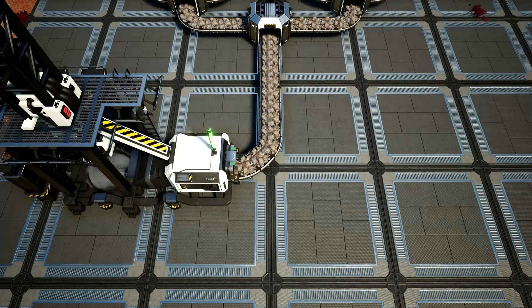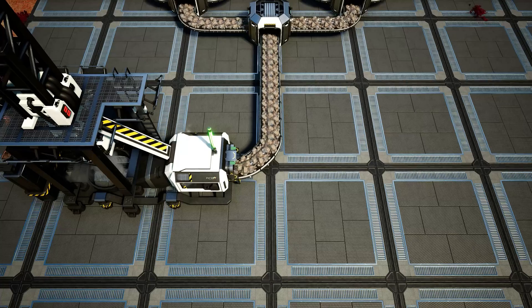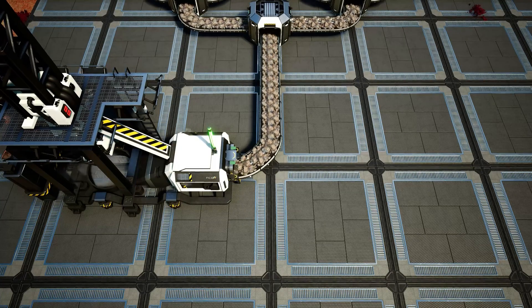Alright, for this factory system you're going to want 120 iron ore per minute. This can be accomplished by putting an MK1 miner on a pure iron node, or you can do a MK1 miner on two normal nodes, or in worst case scenario four MK1 miners on four impure nodes. At the end of the day you just want to make sure you have 120 iron ore coming into the system.